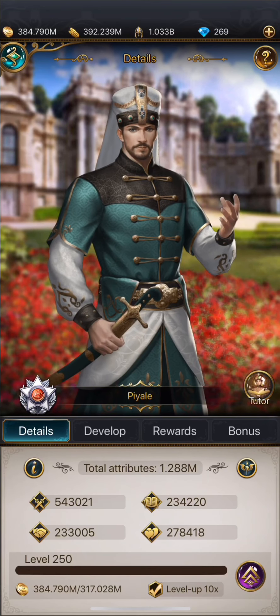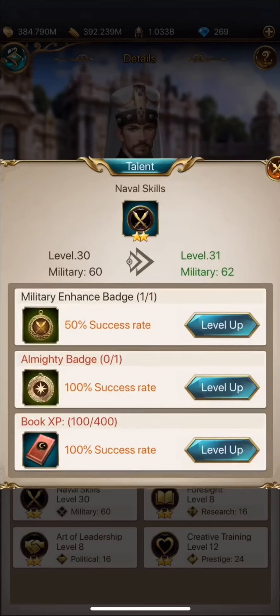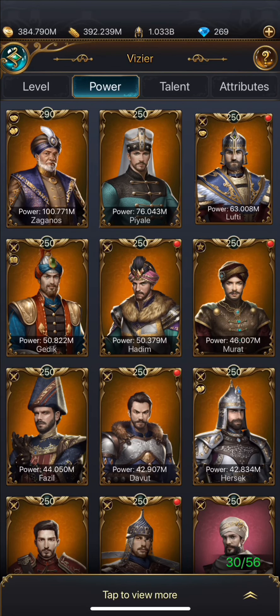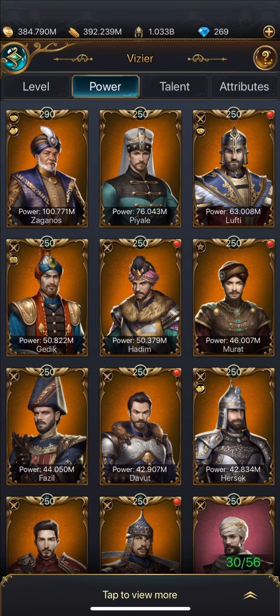Give badges to people who have one-star or two-star military talent because it's either 50% or 100% success rate. For the 50%, sometimes it works, sometimes it doesn't. The way it works is based off of a hundred badges — 50 out of 100 will work. If you have four stars, 20 out of 100 will work.